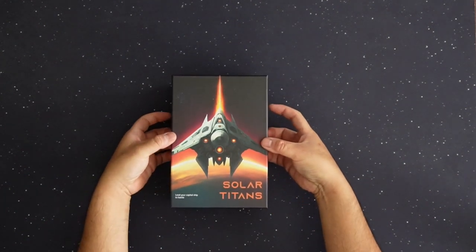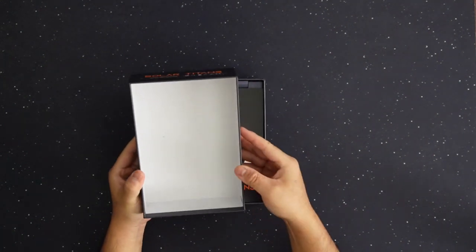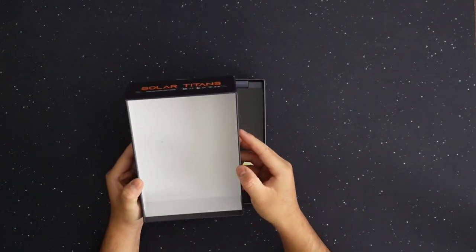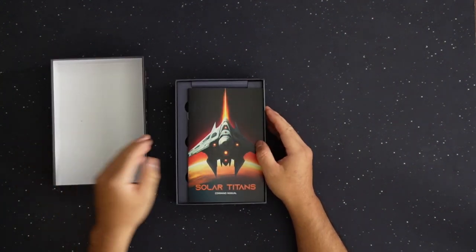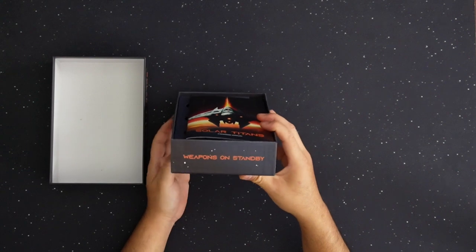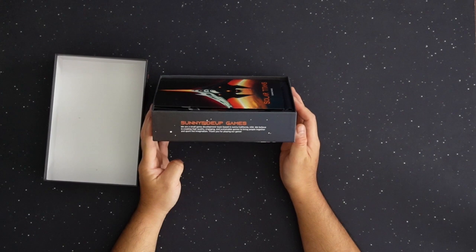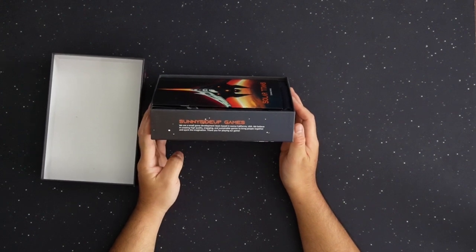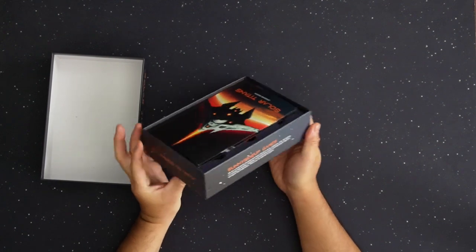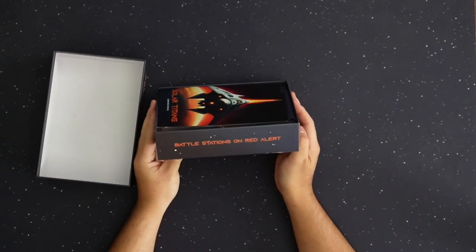As usual, I took out the plastic. It is actually a pretty sturdy box. The publisher note reads: We are a small game development team based in Sunnyside, California, USA. We believe in creating high-quality, engaging, and sustainable games to bring people together and spark imagination. Thank you for playing our game. All hands on deck. Battle stations on red alert.